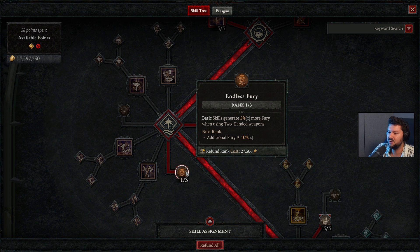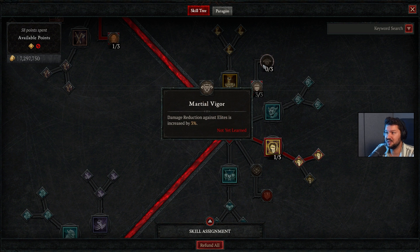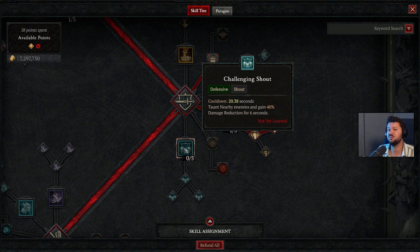If you're struggling with fury you can generate some extra with endless fury — I only spent one point in it. Moving on to the next part of the tree, we have imposing presence, which grants additional maximum life, pretty important for end game survivability. You can also go with martial vigor for reduced damage taken from elites — I disabled it to power up other abilities.